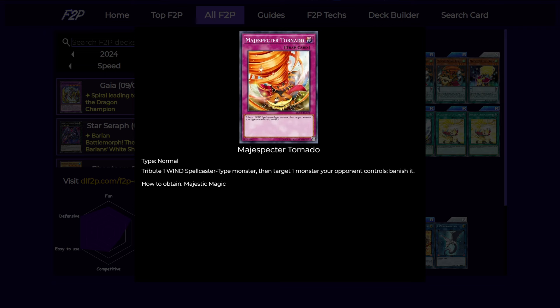Next is Magispectre Storm, which is not a quick play spell, so we only play one copy for dealing with our opponent's monsters when going second. It allows us to tribute a monster to return an opponent's monster back to the deck — pretty good removal that circumvents protection effects like N'Gusu. Finally, we have one copy of Magispectre Tornado because it is limited to one. This card tributes one monster to banish an opponent's monster — pretty good.